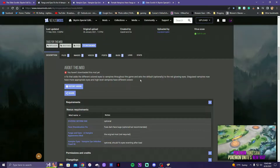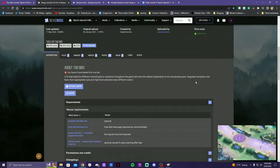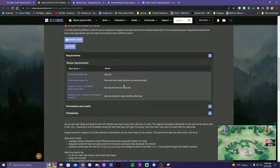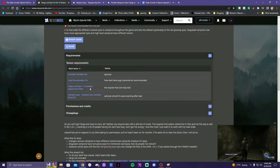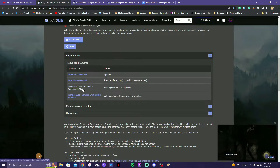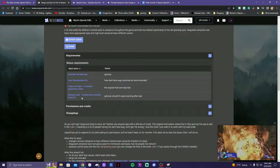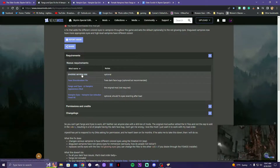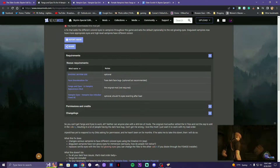It's a fix that adds different colored eyes throughout the game and sets the default optionally to the red glowing eyes. Disguised vampires now have more appropriate eyes. So this is optional — this is the original mod and it says it's not required. This other one is what should fix the eyes reverting after the load, so technically we're going to use two mods. We don't need the optional one because I wasn't having that issue.